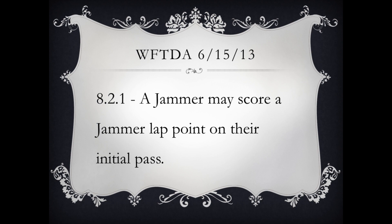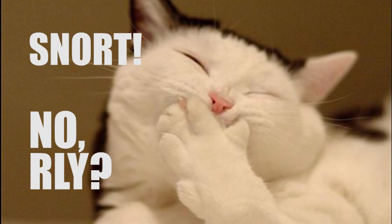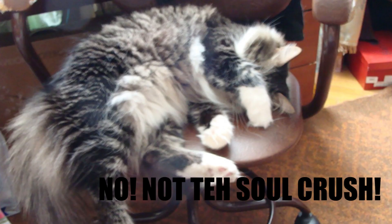A jammer may score a jammer lap point on their initial pass. You've read this rule and maybe had some trouble wrapping your head around it — so the opposing jammer just decides to stand still on the track or something? Let's take a look at what scoring on the jammer in your initial pass actually looks like.